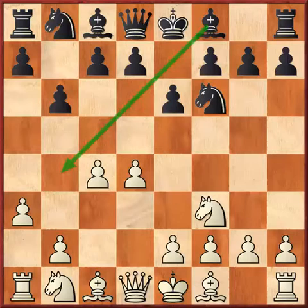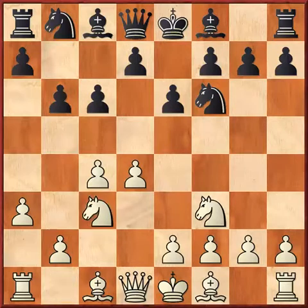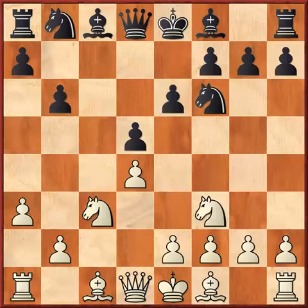After Bishop b4 is prevented, Black will play Bishop b7 and occupy e4. Here Black converts this Queen's Indian to the Slav variation. He played c6, Knight c3, and d5, then cxd5, exd5. Now this variation has become the Slav.